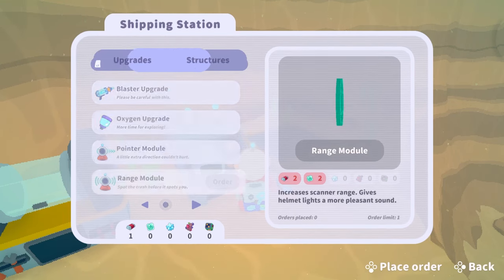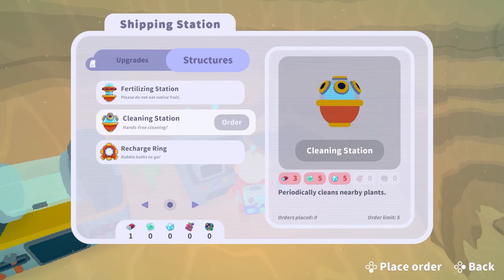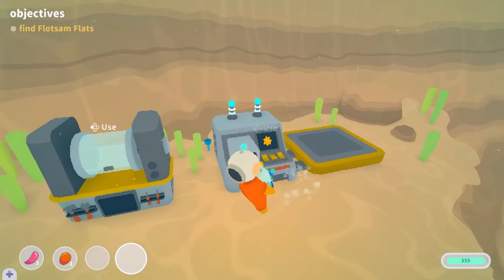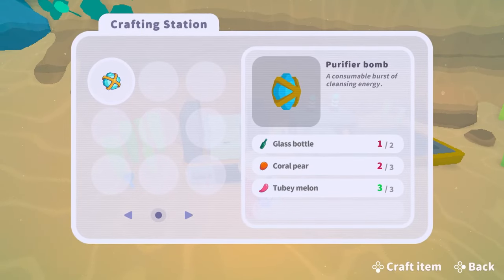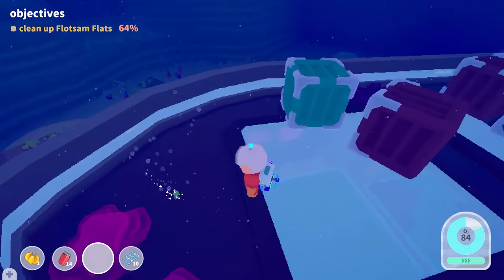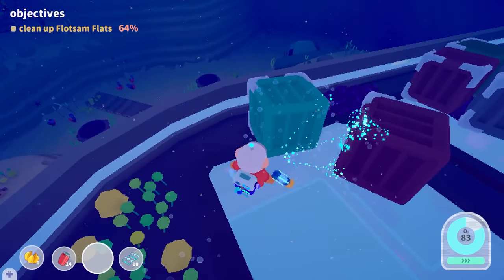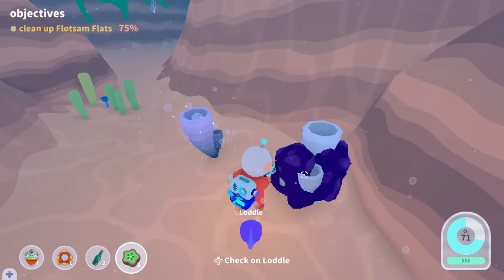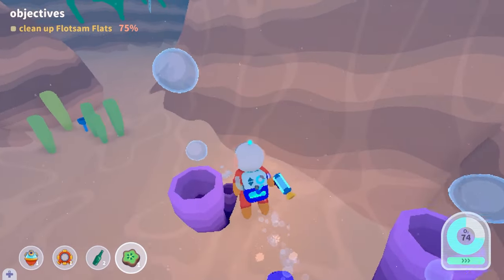Recycling the items you collect provides materials that you can use to upgrade your gun, increase your O2 capacity, and add helpful stations along the ocean floor, making progression feel pretty smooth. I don't know how much more complex it'll get. As it stands now, it never felt too grindy or difficult to gain the material needed for upgrades, which generally match the overall gentle tone of the demo.